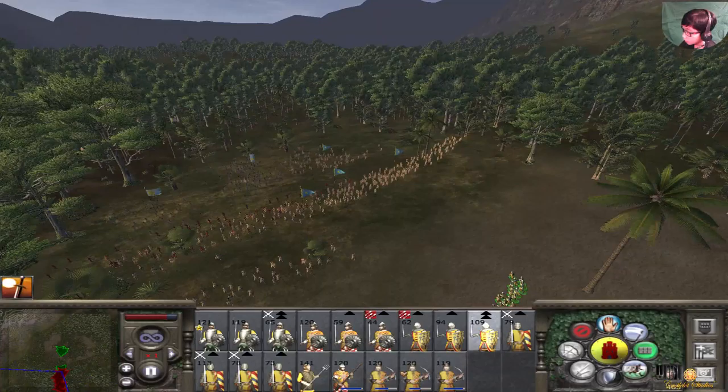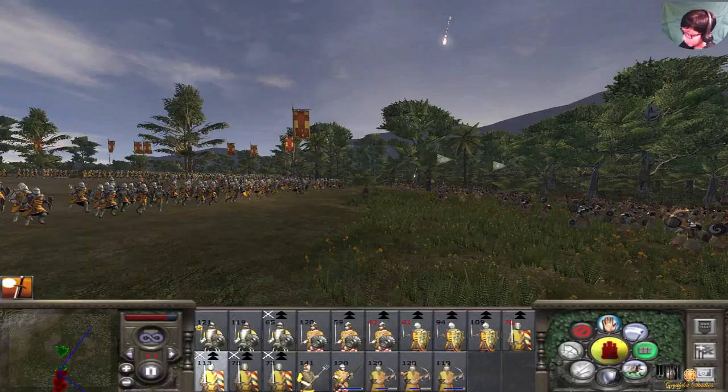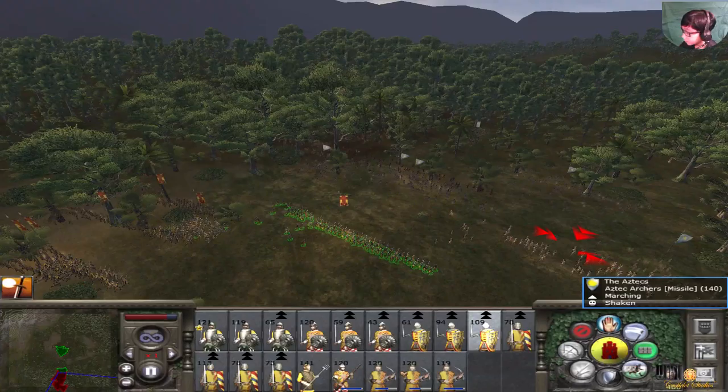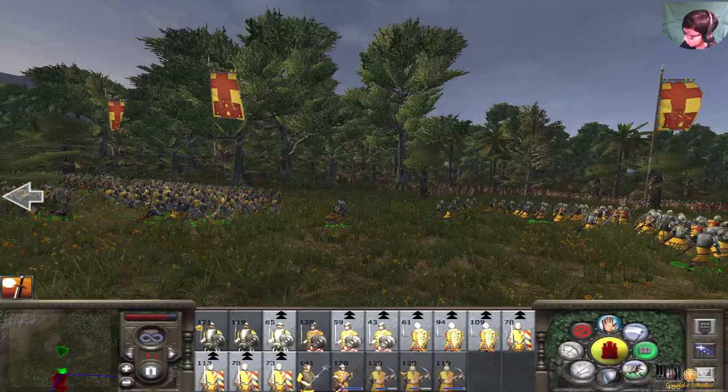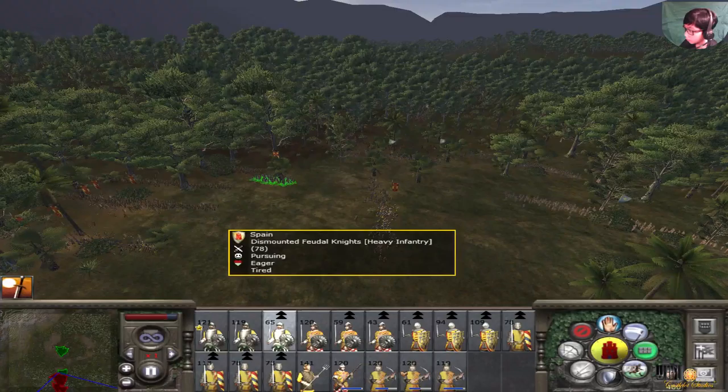The units that were laid out outside - the ones that charged out - looks like they're cleaning them up. They have retreated a little bit, the archers though. They're going against the dismounted chivalric knights. Breaking? Not all of them are breaking. They're tired - they're just tired from running. They're so tired. At least they're still in good numbers.